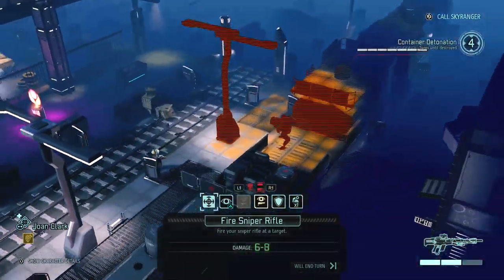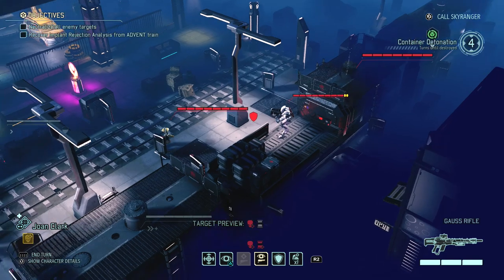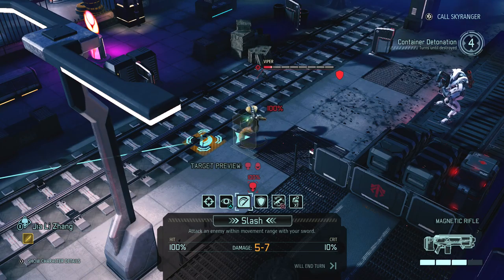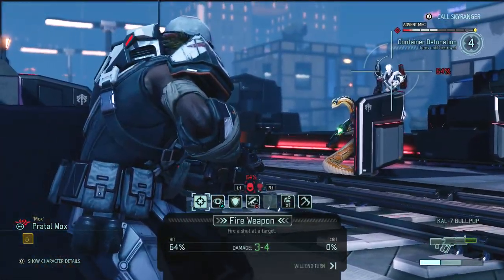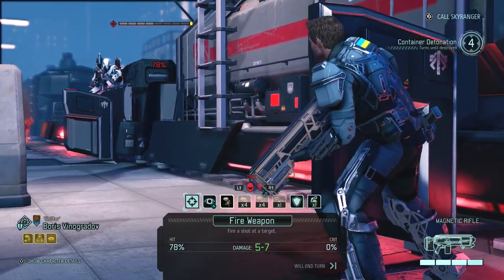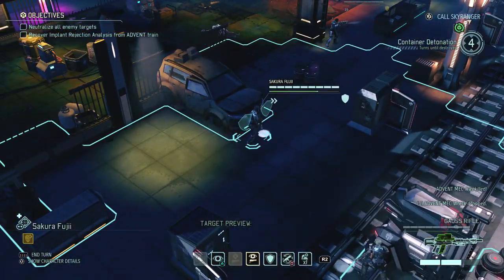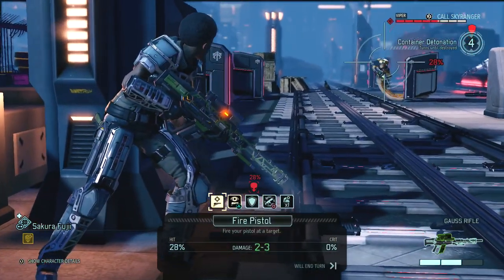We're gonna throw a grenade because I don't think he can shoot anyone reliably. Our snipers can see nothing, which is very surprising — the other sniper is really poorly positioned. If I shoot this I will do a lot of damage to the mech, which I think is the best course of action — it also shreds his armor which is good. Mox apparently does no damage at all, which is just fantastic. I'm gonna shoot at the mech in the hope of killing it, and I did, which is great.